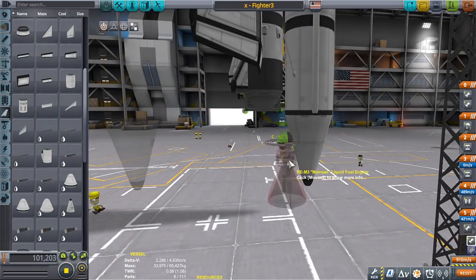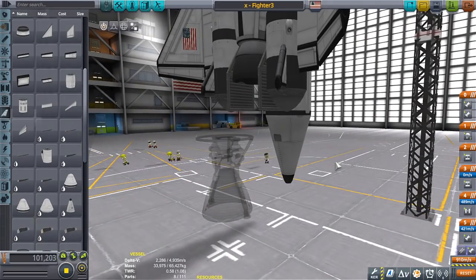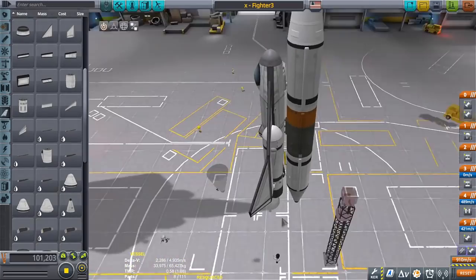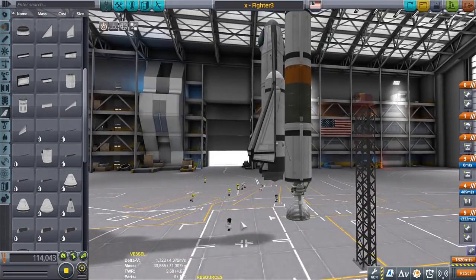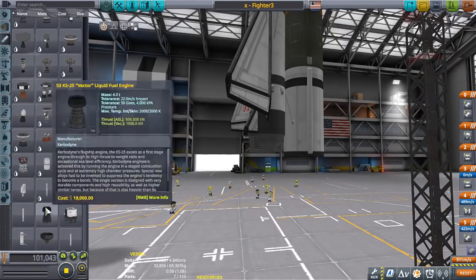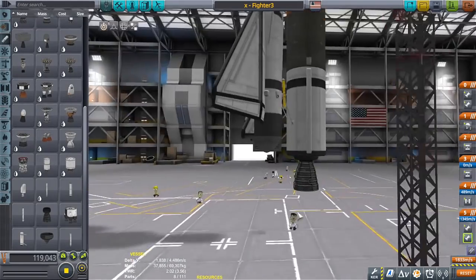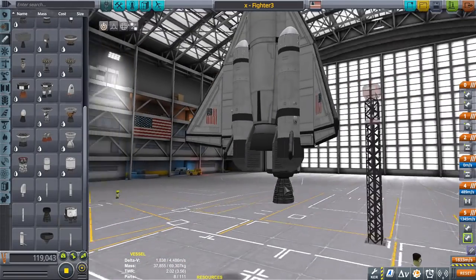Not only that, but I probably would have had to use three engines instead of two. The reason why is because I already tested it out with two Rapiers, and I didn't get about 10,000 meters off the ground before it reached about 400 meters per second and started slowing down.